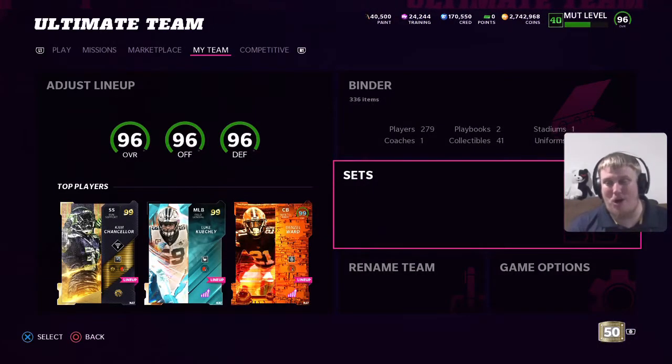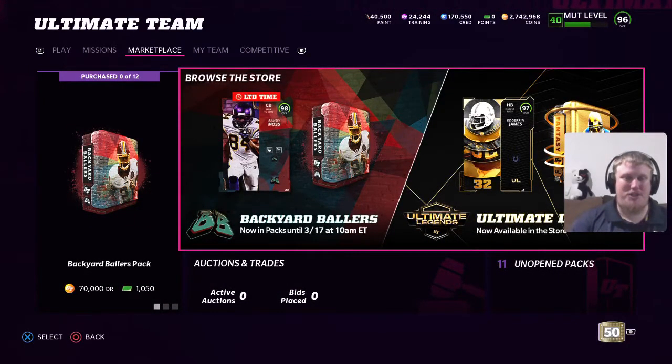If you've been following the Twitter, you know this is the week for Randy Moss. Our out-of-position LTD for release 4 is a 98 overall cornerback Randy Moss. This card is fire for the Vikings — there are so many theme teams, this is a man of the theme teams. If you're trying to pull this card in packs, it's available until March 17th at 10 a.m., so good luck and happy hunting. It's Randy Moss week because one of our Ultimate Legends this week is going to be Randy as well. You'll have his out-of-position cornerback LTD today and his wide receiver card at the end of the week. I'm interested to see if they make him a 98 LTD wide receiver on Saturday or leave him at 97 overall with a possible out-of-position card.